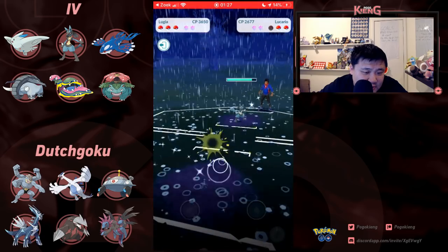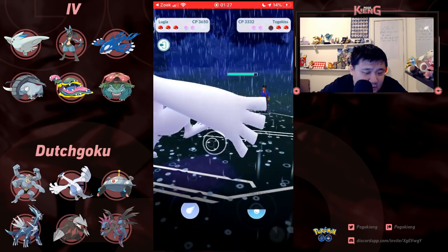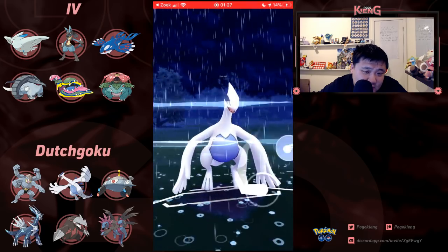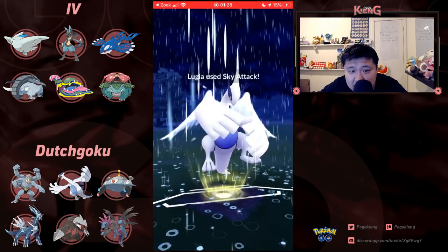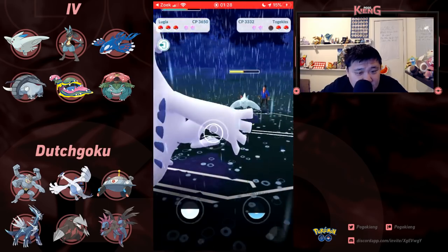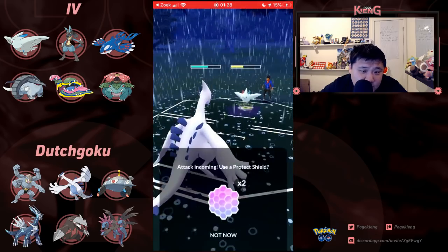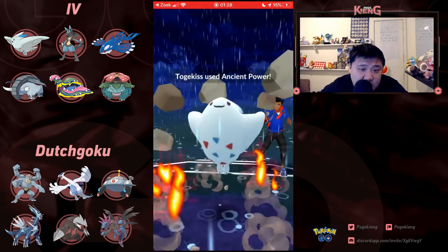Going to go with Lucario, switch out into Lugia, and double switch into Togekiss. This is interesting for round three — just because Lucario is going to be really good against it, and this Extra Sensory definitely helps out with the Togekiss matchup. Togekiss — by far the best Charmer in Masters. Some would say the only Charmer that actually performs functionally the best in Masters.